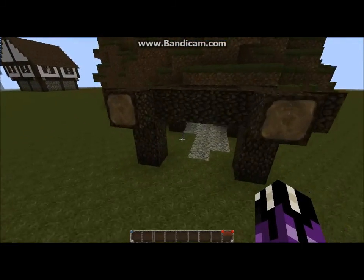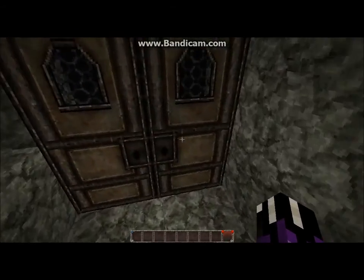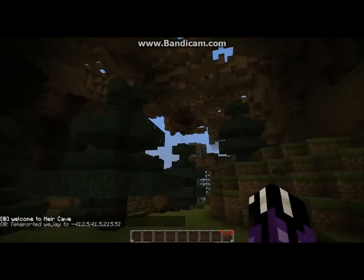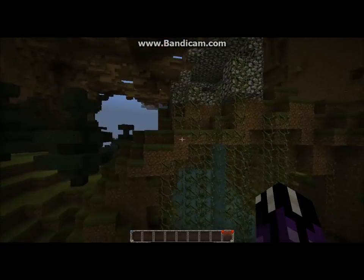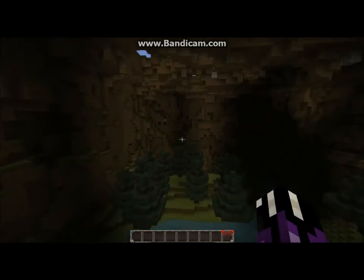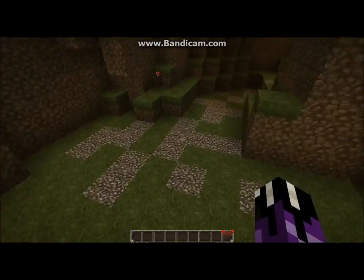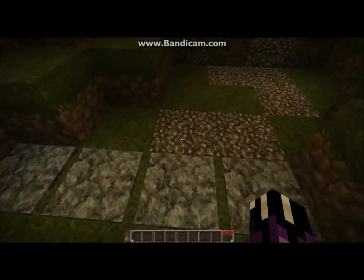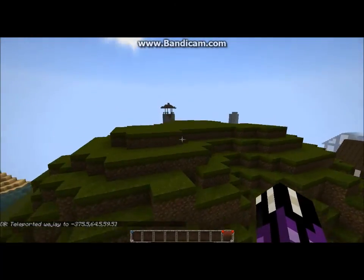Over here I've got a command block teleport system where you walk into the entrance and get teleported into the cave that is underground. This is inspired by Skyrim — you know how when you enter caves you get teleported to another part of the world where the actual cave is. It works the same way; when you want to leave you just walk over some pressure plates and you end up on the other side of the mountain.